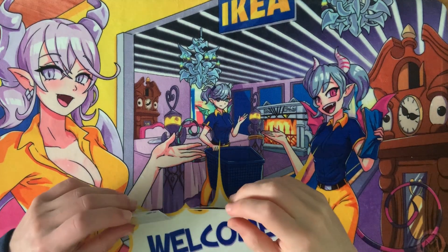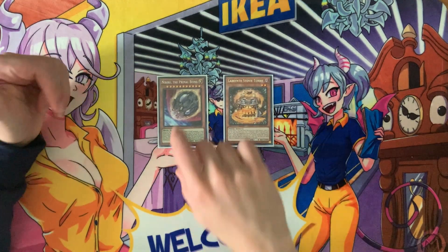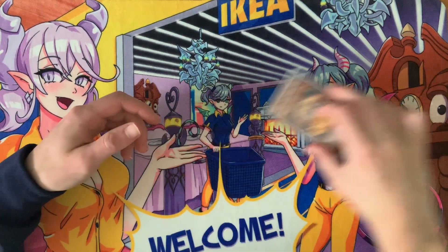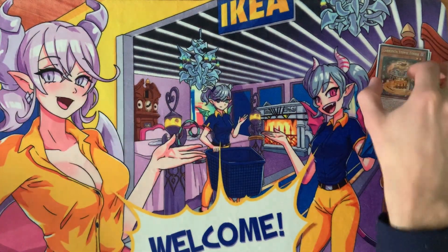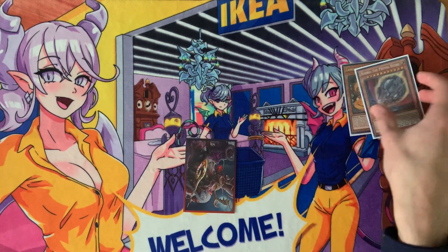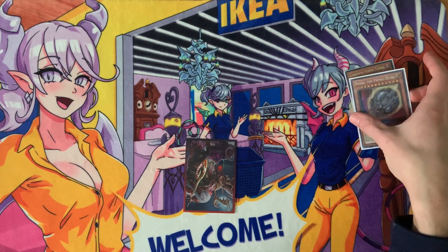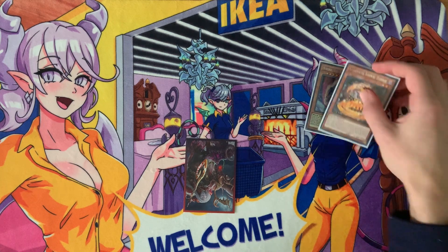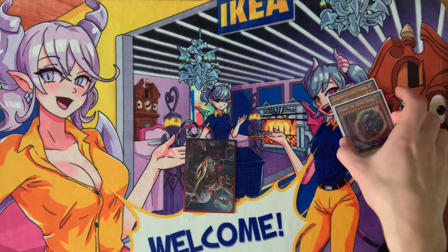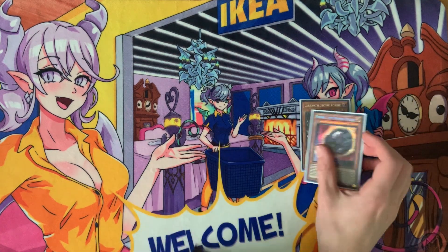Now for some niche interactions. First, Nibiru the Primal Being and its interaction with the furniture — you can activate Nibiru and then send it for the furniture cost to set something like Big Welcome, which forces Nibiru to wipe the entire board without creating its token or summoning itself. This is really useful because sometimes you don't want a monster on your field — maybe you have Fenrir, or some other reason you can't have a monster on the board and you need Nib to go away. Note this does make you vulnerable to Called by the Grave.